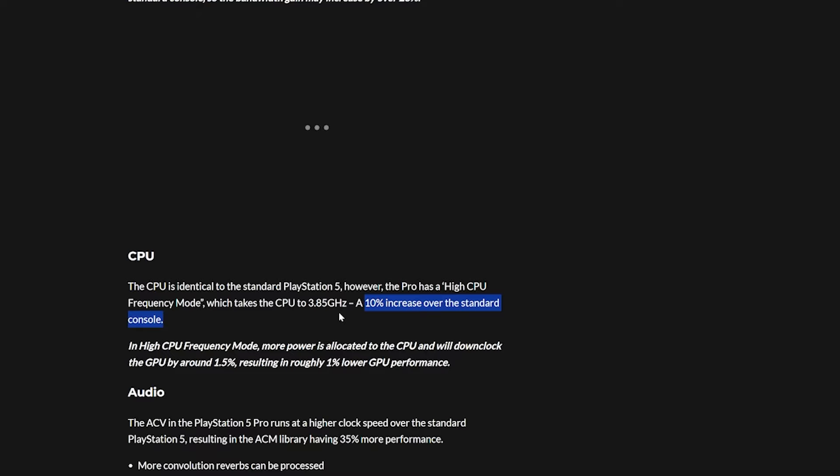The CPU itself being identical is a little disappointing if you're coming from a PS5 Pro — maybe we don't need more CPU, we'll see. In high CPU frequency mode, more power is allocated to the CPU and will down-clock the GPU by about 1.5%.